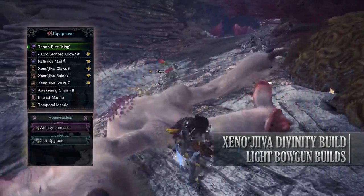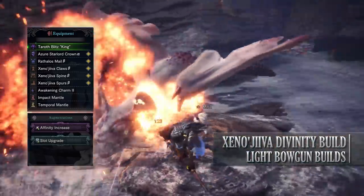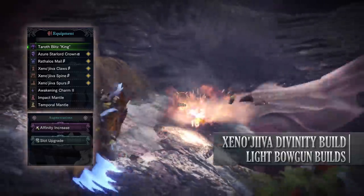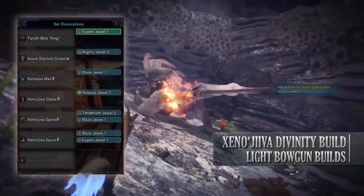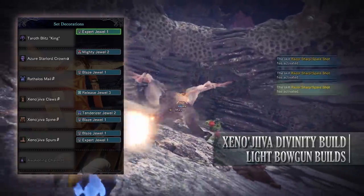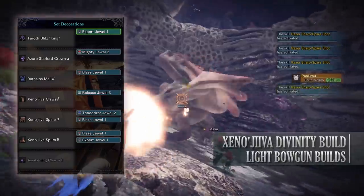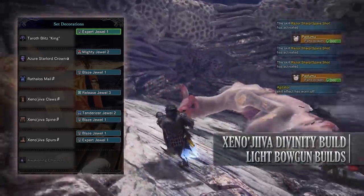I've also added an Awakening Charm 2 and for my weapon I'm using the Taroth Blitz King with an Affinity Increase augmentation and a slot upgrade augmentation. As for the jewels I've gone with a Release jewel to get the Ammo Up to level 3. Afterwards I've added jewels to increase my affinity as well as the elemental damage of the weapon I'm using, so I've added Blaze jewels.